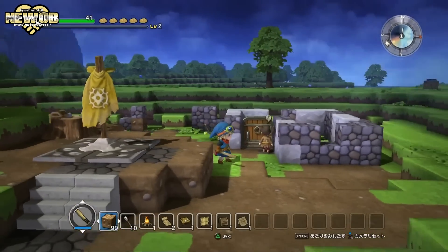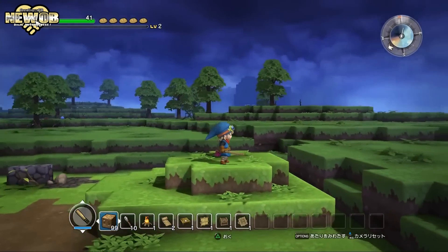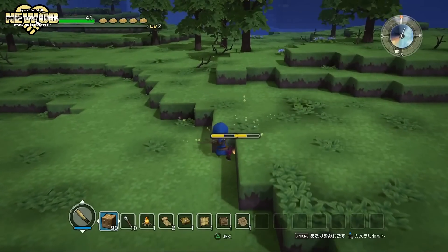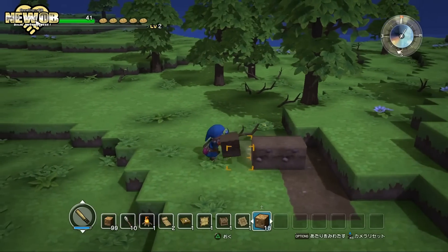Finally we have some gameplay. We have the main character running around with a little stick. You can see the world is pretty massive and the weather does change too — a little bit cloudy today. You can also jump in this game. You can break the ground and when the ground breaks you can actually pick it up, then place it down wherever you want it to be.